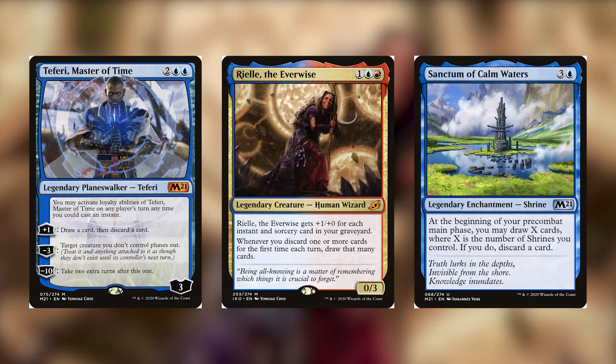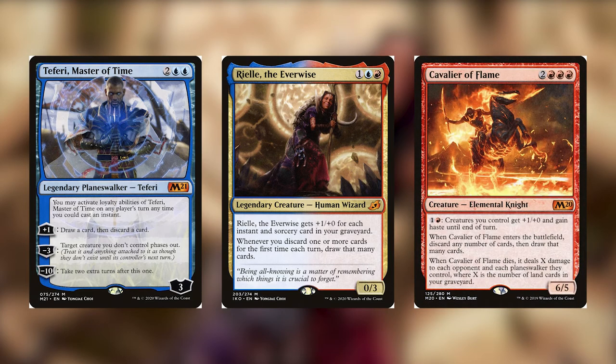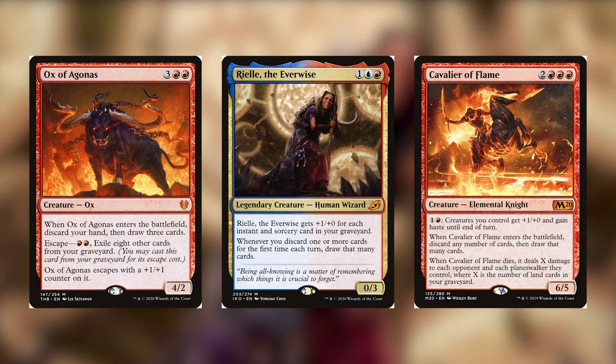We have Cavalier of Flame, which lets you discard any number of cards from your hand and then draw that many — so you'll essentially discard your entire hand. Let's say you have a hand of five cards: you play this and discard five cards. Riel's going to trigger and make you draw five cards, and then the Cavalier says you discard five cards, draw five cards. So you'll basically discard five to draw ten, which is pretty awesome. We have Ox of Agonas, which will similarly make you discard your whole hand, though you don't get to choose what cards you discard.